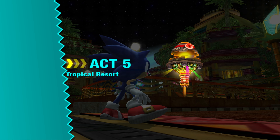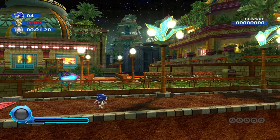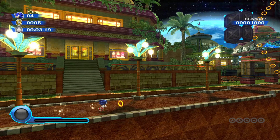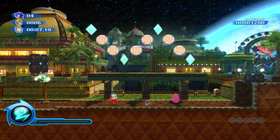That is kind of how you spend your time - just plotting to destroy all of Eggman's evil plots. So yeah, seven acts per piece of the world - they're all like you saw that one, they're not very long, pretty short levels.